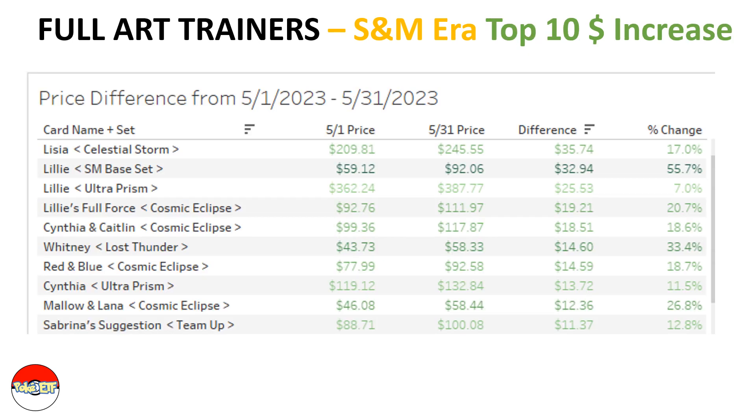Looking at dollar increases specifically — the reason I'm doing this is to show that Lycanroc from Celestial Storm, even though it was a 17 percent increase, jumped $35. Lillie from Ultra Prism is already a $360 card and went up 25 dollars in the month of May, which is a seven percent increase, but it's still significant to see Lillie from Ultra Prism still increasing in price. All of these cards are experiencing some good price increases.